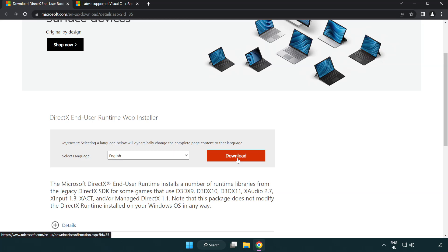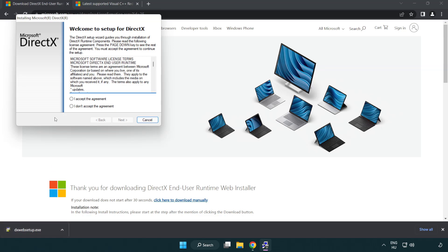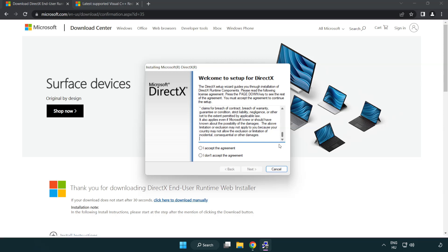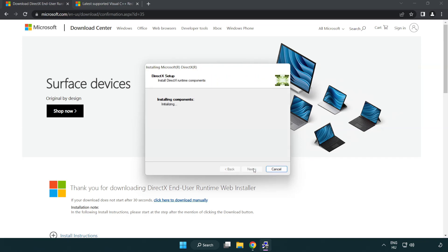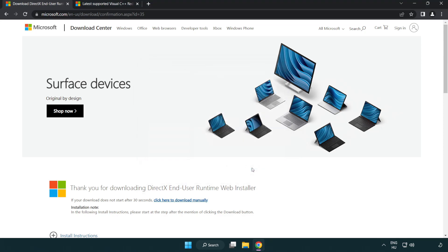Click download. Install the downloaded file. Click I accept the agreement and click next. Installation complete — click finish. Close the DirectX website.